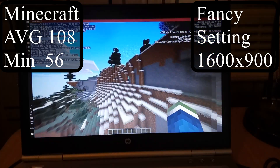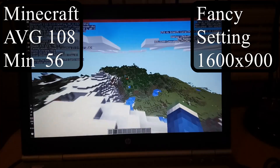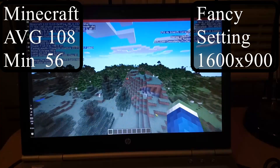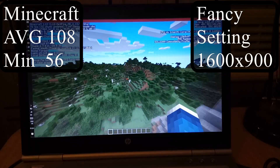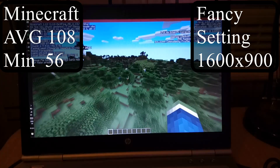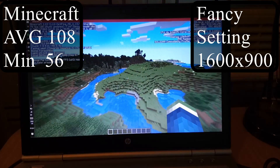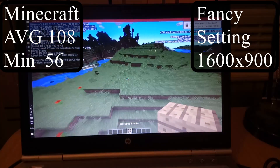Let's start with an easy game. Minecraft with 16 chunks at 1600x900 and the fantasy settings gave us around 108 frames per second average and 56 frames per second minimum. This is a very good result, however I only tested flying around a new world that isn't populated with many things. If you go into a world with more stuff, like a busy server, the frame rate could dip. But mostly Minecraft is very playable on this laptop.